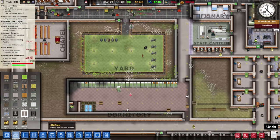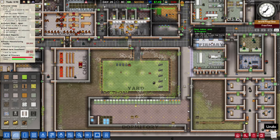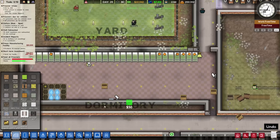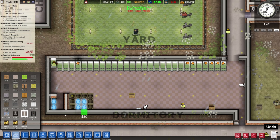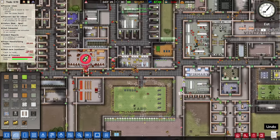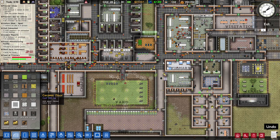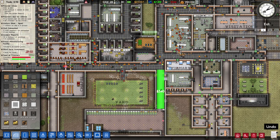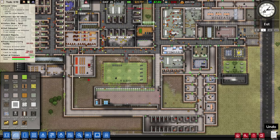Setting this up removed the toilet wall and the staff canteen wall — let's put that back, that'd probably be a good idea. Grand completion — 200 prisoners can be in here and taken care of. I guess I could bring this up further but let's see how this prison fares with this amount of inmates.